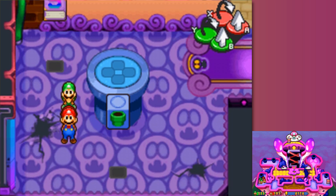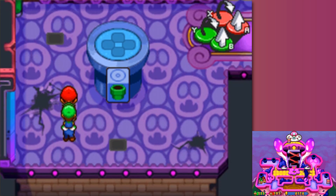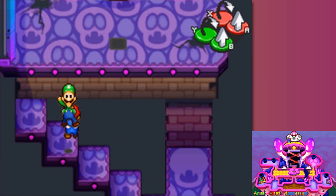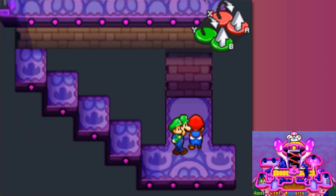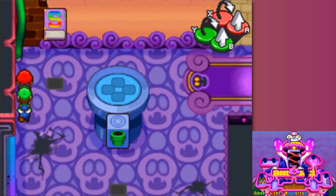Hey everybody, it's ChuggaConroy! Welcome back to more Mario & Luigi: Partners in Time! Last episode, we cleared out the entire first floor of Shroob Castle and I gouged out an eyeball - before that, had gouged out an ovary. So this time we're gonna find out what body part we're gouging out next! Yay!